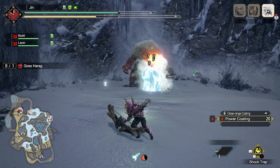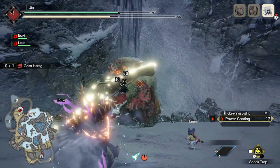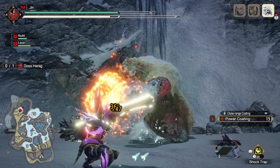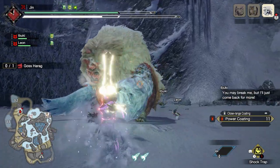Because of this, having good wirebug management will help you with your stamina management as a bow player. Lastly, before we move on to the Aerial Aim, it helps a lot to pick up the third wirebug, because if you have 3 wirebugs, it essentially means that you can do a Herculean Draw every 10 seconds, which is very good.